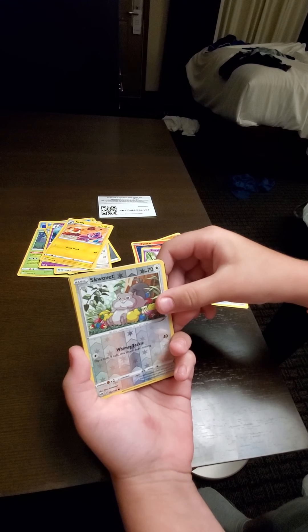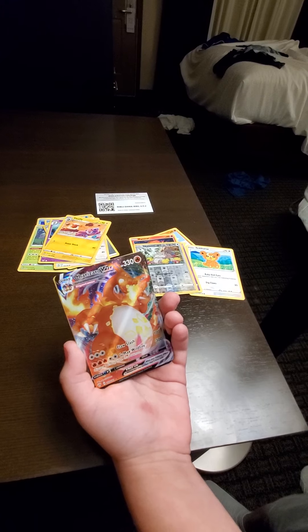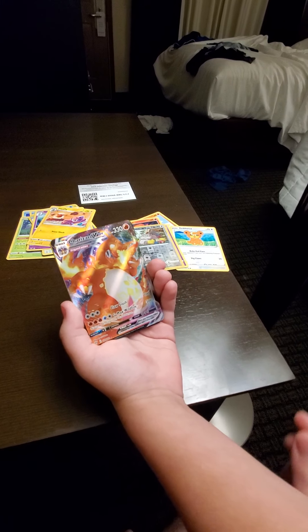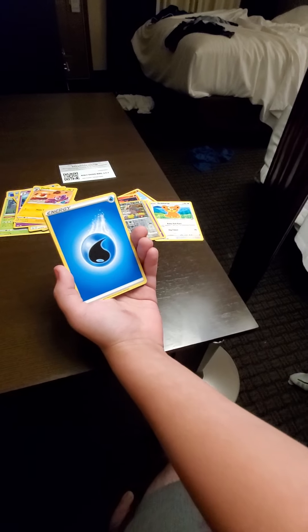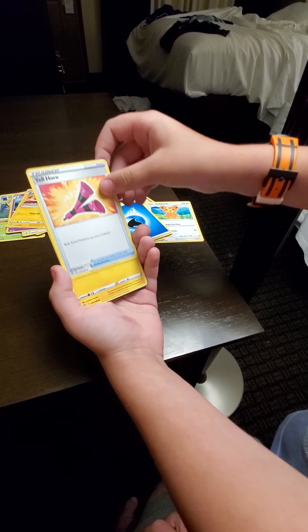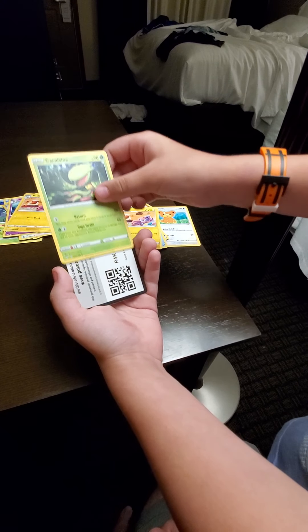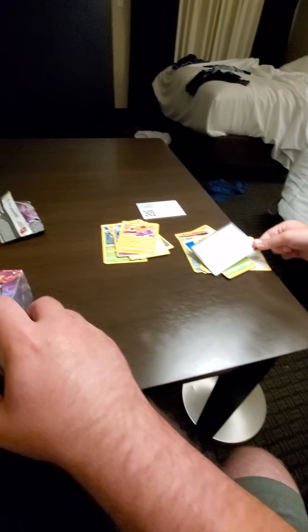Reverse is a Squirtle, and a Charizard VMAX — exactly what we were hoping for. Of course, the child that is the luckiest one in the world will have that, so I will take that one. And we've got a Water Energy, Yell Horn, Flaffy, Carnivine, and the code card, which is up for whoever wants it.